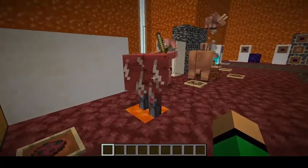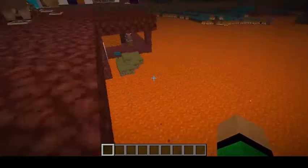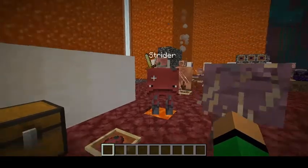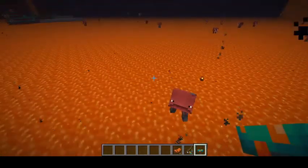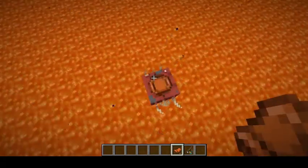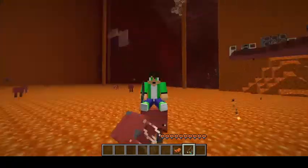Starting off, we have the Strider. This is the passive mob in the nether update. It spawns on lava floors. They have to be touching lava or else they'll turn cold and start shivering. To ride a strider, lead it forward with warped fungus, craft a warped fungus on a stick, grab a saddle, mount it on the strider, right-click the strider, and hold the warped fungus on a stick. He's much like a pig but on lava — a great easy way of transportation.